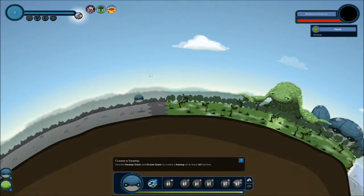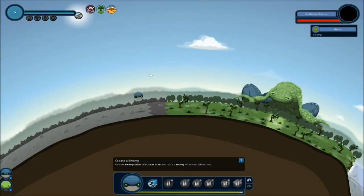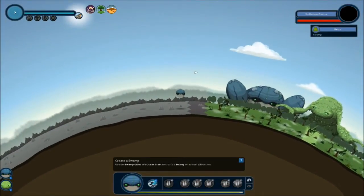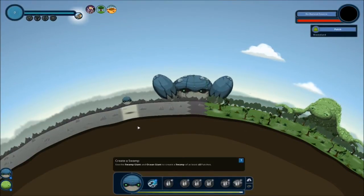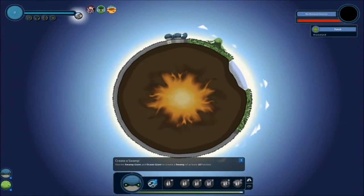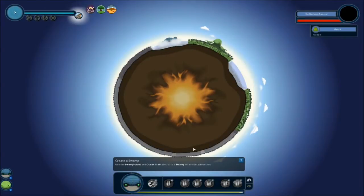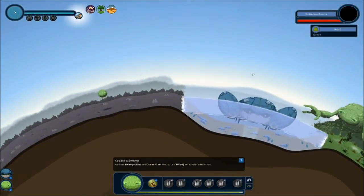The one thing I read in a couple reviews about this game - and I also played like the first tutorial levels - is that it can be kind of slow. As you can see, the giants move very, very slowly around the world. And say if I wanted to get this giant all the way down here, that would take maybe like 30 seconds. That's kind of a long time to be waiting. Maybe that's just a first world problem. Probably.